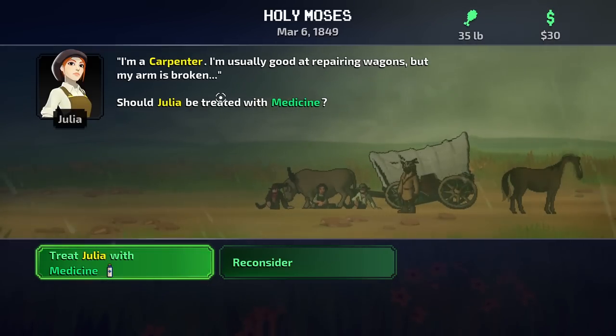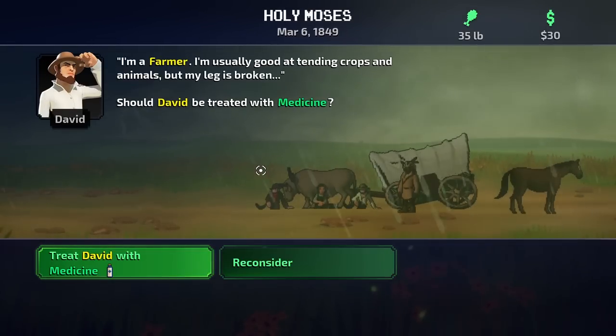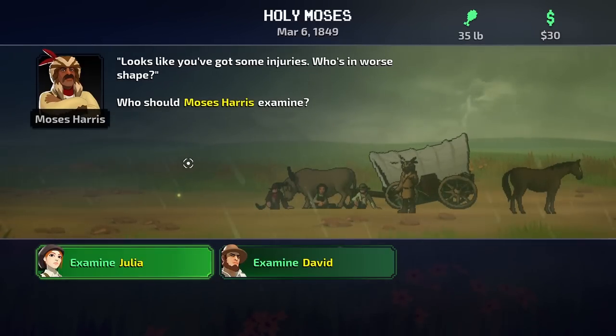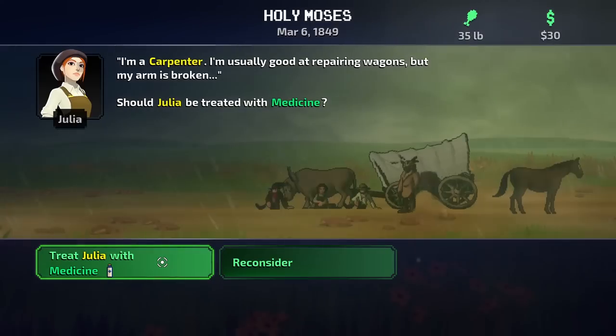Should Julia be treated with medicine? Let's reconsider and take a look at David. He says he's a farmer, usually good at tending crops and animals, but his leg is broken. I think we should take Julia and treat her, because if she's a carpenter she can also fix the wagon, and if the wagon is fixed then David can ride. So let's go ahead and treat Julia with medicine.